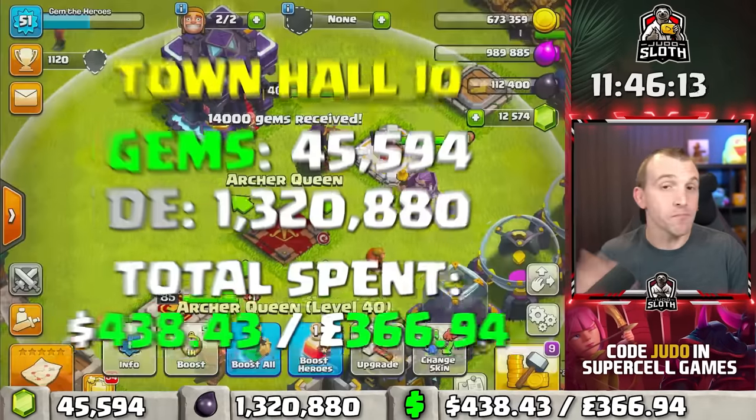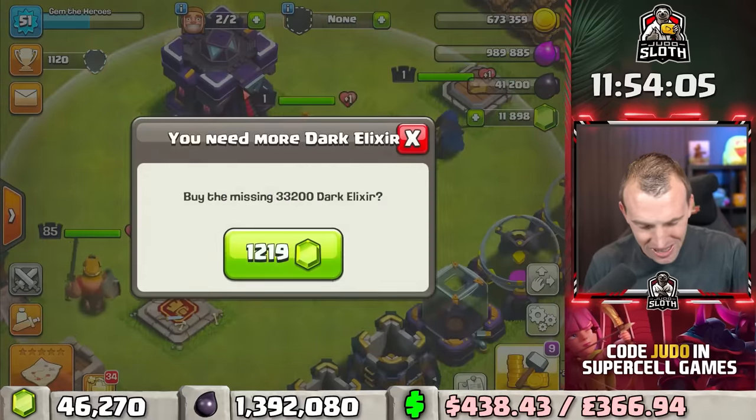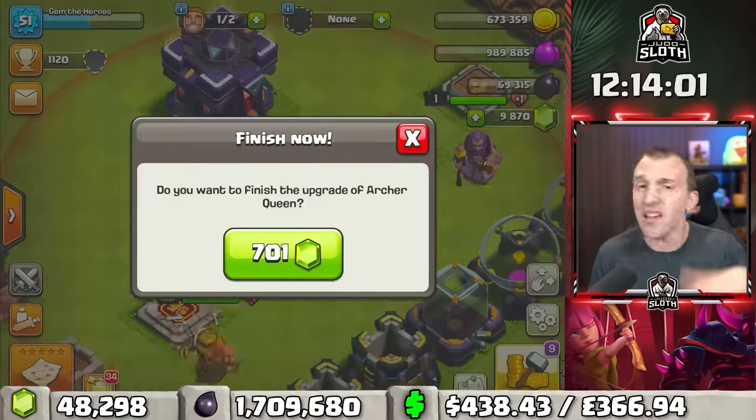At level 40 Archer Queen, that's how much to max it — Town Hall 10 Queen. $400 in and almost half of the levels complete, but you will see it ramps up towards the end.